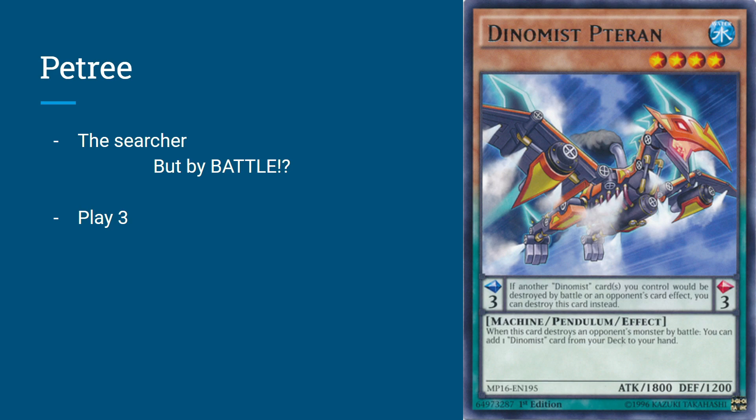Moving on, we got Dinomist Pteran — or Terra, I should say. Terra is a level 4, 1800 ATK, Scale 3, so he prevents from battle destruction. Whenever he destroys an opponent's monster by battle, you can add a Dinomist card from your deck to your hand. And that's not once per turn — get out multiple of these, or give one the ability to attack multiple times, and you're going to be able to search multiple times. This thing is really, really good and is your main searcher for the deck. He's also got probably my favorite design next to Rex. You play three of him because he's a searcher.